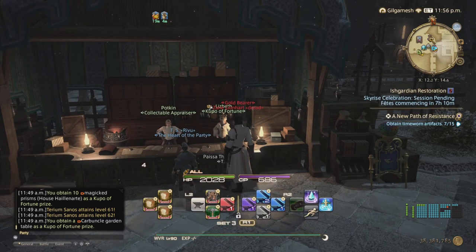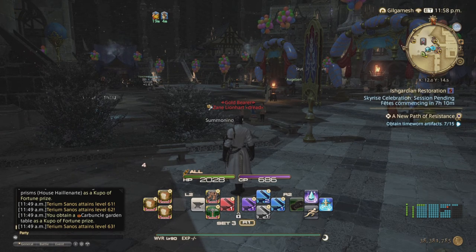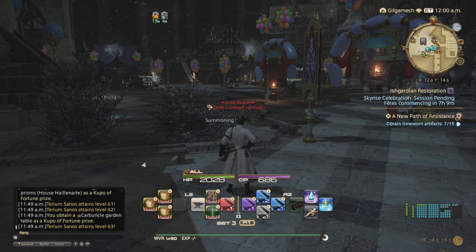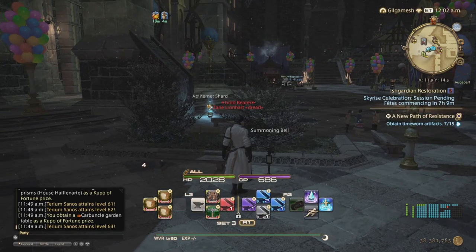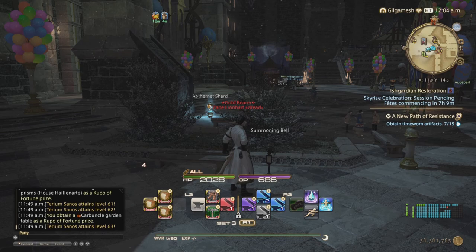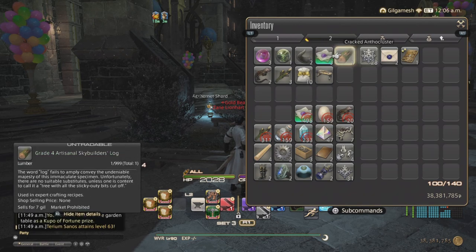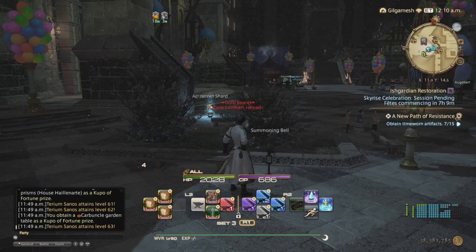That is how you get your skybuilder scripts. If you don't have materials, you can go into the Diadem and gather everything — I'll link videos for botanist, miner, and fisher. On the right you'll see the FATE icon; that's the event that happens in Ishgard. You get around 100 skybuilder scripts for getting Gold on each FATE. You'll also get FATE tokens if you unlock the associated content, and those tokens can be exchanged for the dye as well.